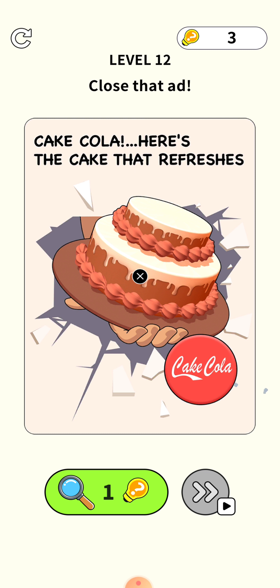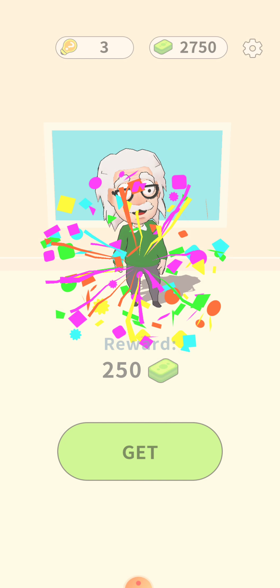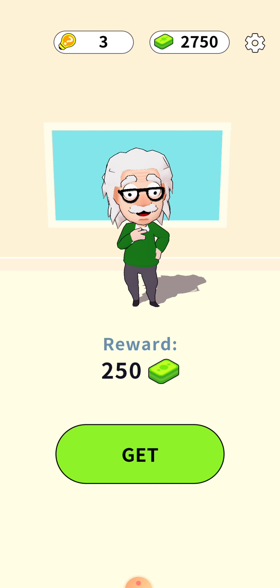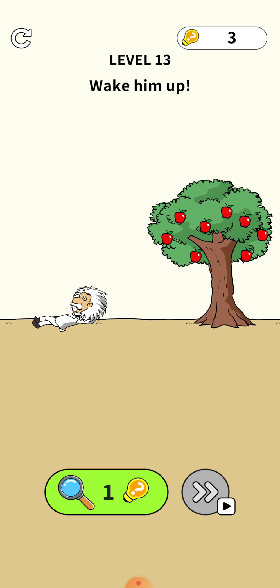Next level — cake cola: here is a cake that refreshes. You need to press on the close icon at the bottom left of the screen. It shifts toward the right bottom, so press on it again, then press on the close icon once more to close the advertisement, and the level is cleared.